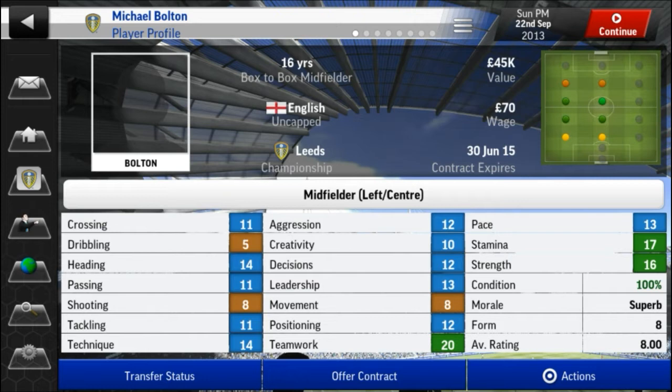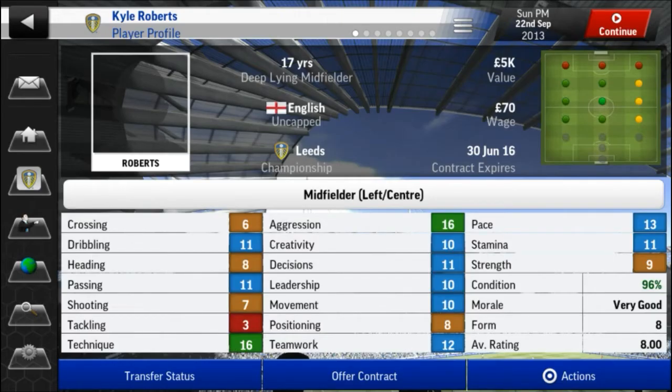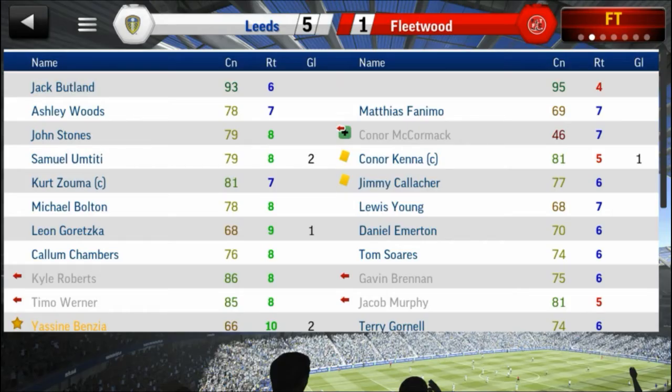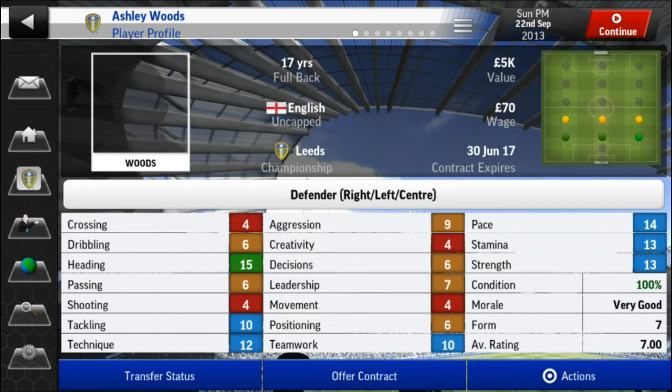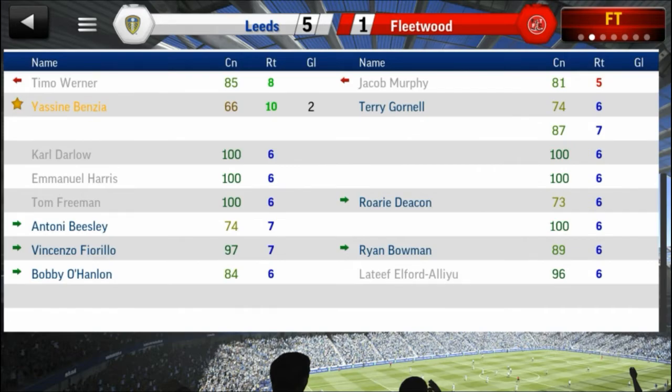This guy here, when he's 16 years old - 20 teamwork, 17 stamina, 16 strength - he's a box-to-box midfielder with good passing, tackling, technique, and creativity. He's got good all-round stats at 16, he could definitely be a player for the future. Carl Roberts is not bad either, only 17, with 16 on technique. Ashley Woods came in as well - the only option I had to fill that position, but it's got me some good players.